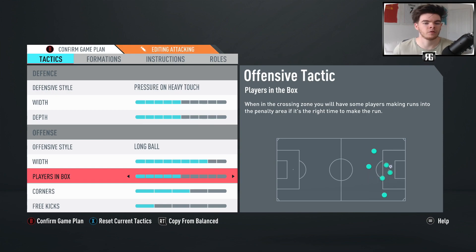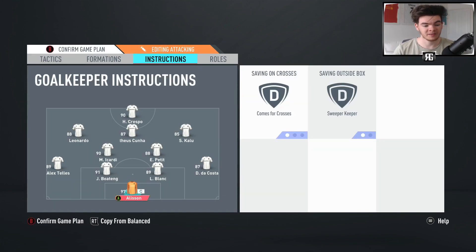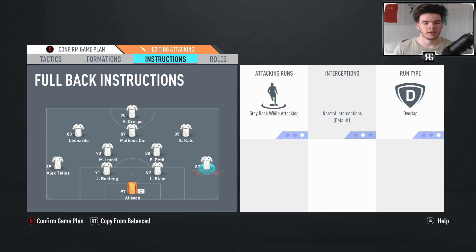Players in the box I like to keep on standard at five. The player instructions are far more important than your team tactics on any formation. First and foremost — Alisson. If you're looking for a goalkeeper this season, Alisson is ridiculous; the first goalkeeper I've actually used this year where he's actually insane. Sweeper keeper is the most important setting — you definitely want your keeper on sweeper keeper, as he'll come out and clear balls that you'd otherwise have to deal with manually.